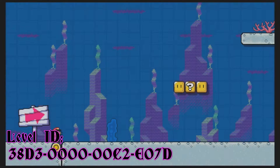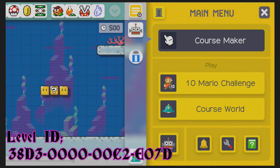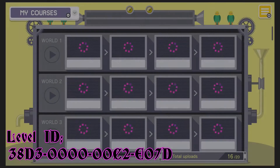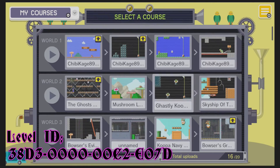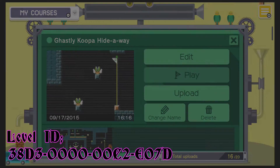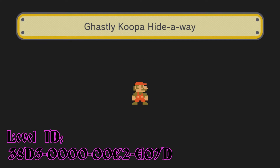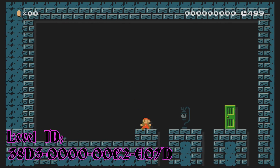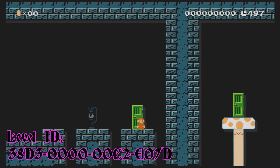Let's go to Course Maker, though I don't have the level loaded for some reason. Let's actually start by looking at the original Ghastly Koopa Hideaway, which I have right here. It's much different from the newer version — as we see, we don't have the background, and the first room was a bit different.